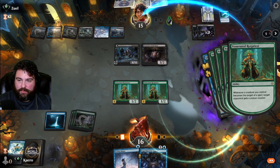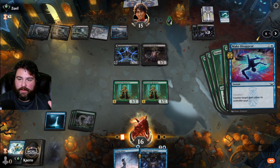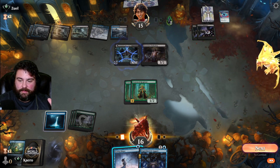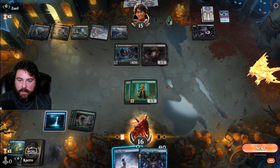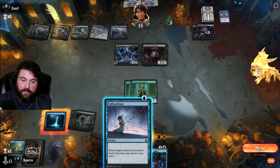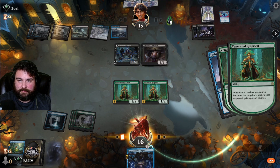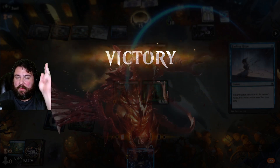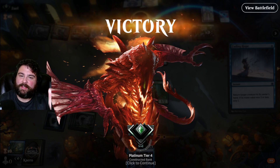Now if they try to remove a Rotpriest, they're still getting four counters — we can Fading Hope a Rotpriest back to our hand. They're going to — okay, still was targeted though. Whenever a creature you control is the target of a spell, the opponent gets a poison counter. We've got a Fading Hope here. I'm not going to do it in case they have it — but even if they have a counterspell, we've got them. Targeted! That's Otter Poison, baby — take that Otter, put it in a glass house, open a can of worms, burn that bridge and send it off. Otter Poison!